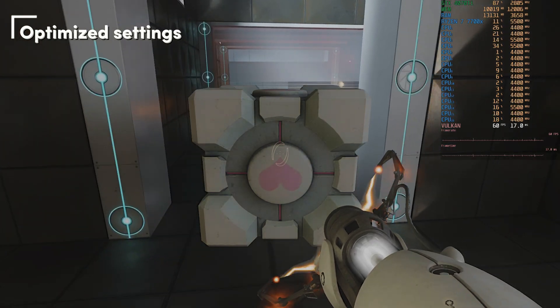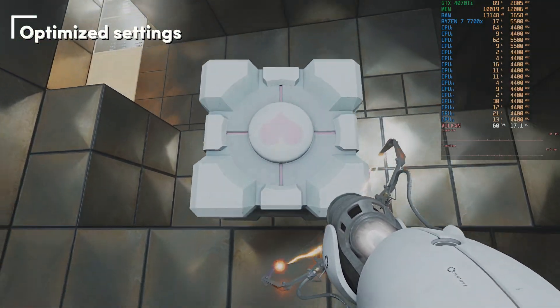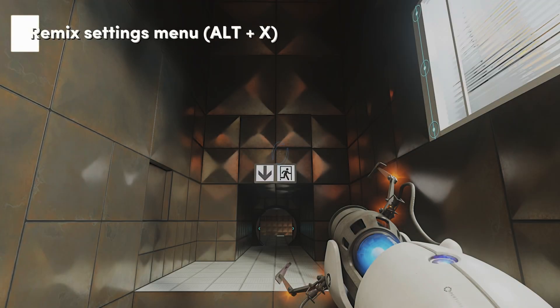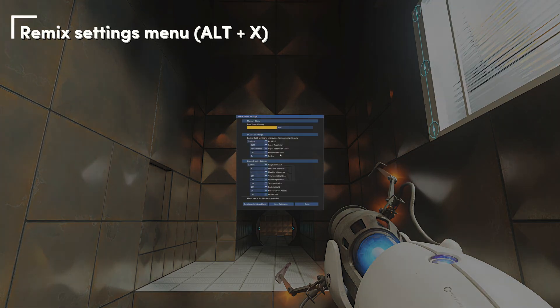This is running on a Ryzen 7700X with a 4070 Ti. But let's have a look at some settings. Nvidia calls these the Remix settings. You can access these by pressing ALT+X. In this menu we have a few presets, so let's have a look at these first.